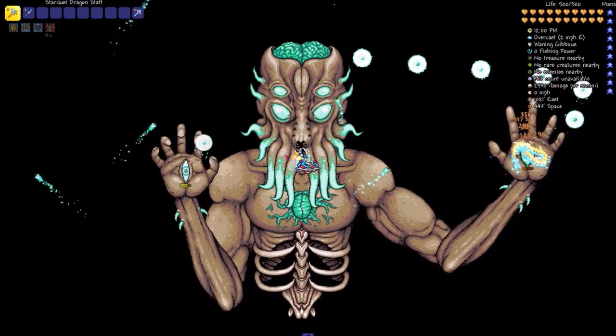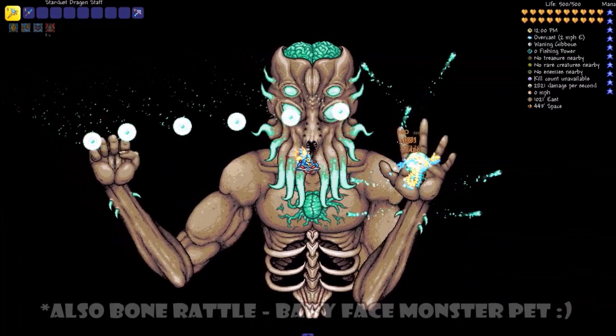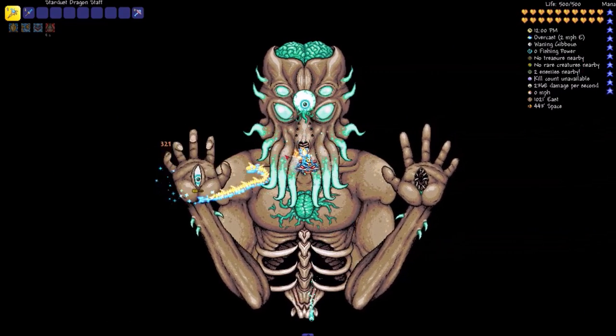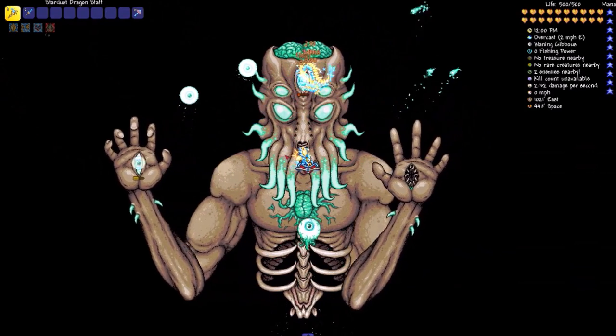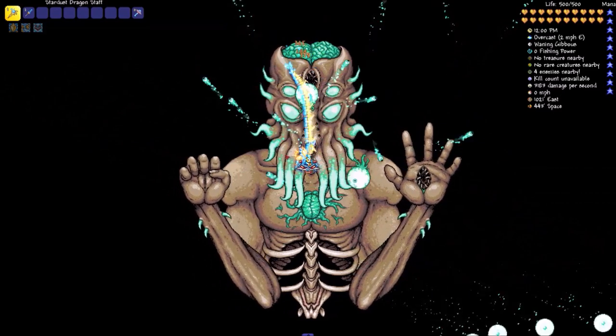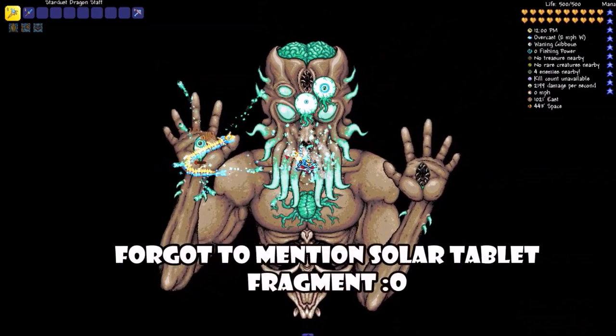Starting this off, we have pets: the Magic Lantern, the Crimson Heart, and the Suspicious Looking Tentacle. For miscellaneous items, we have Pink Gel, Celestial Sigil, Solar Tablet, and Vicious Powder.